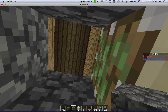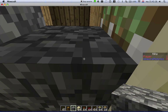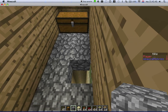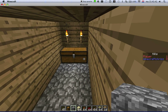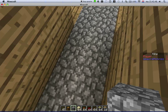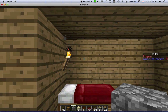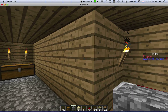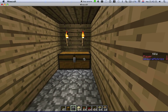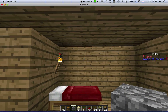So what actually happens: these pistons retract when I open the chest, and then they close again. If you're the owner of the house, you can right-click here and then just open the chest safely.